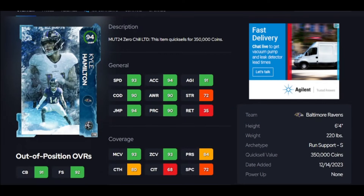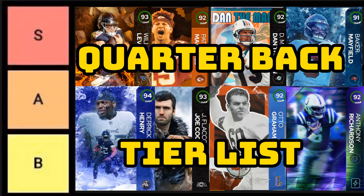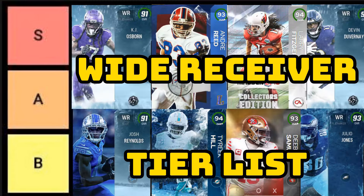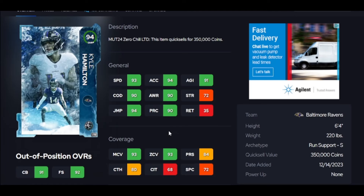Alright guys, we're back — top 10 must-have cards. These cards are going to be must-haves because you're going to see the biggest difference with them. I just did a quarterback tier list an hour ago, and I have a corner and a wide receiver tier list done yesterday, so check those out. Everything you want is on the channel — top 10 pass rushers and so on. Let's get started.